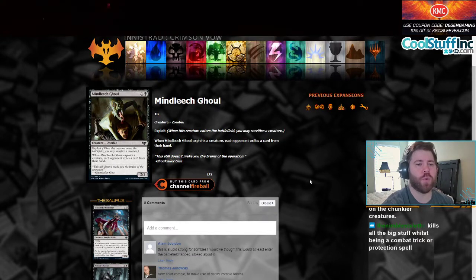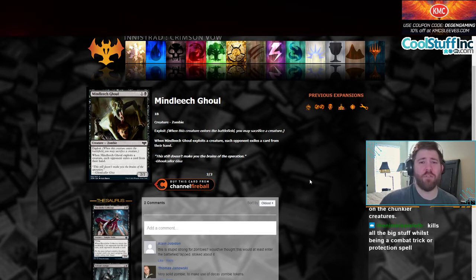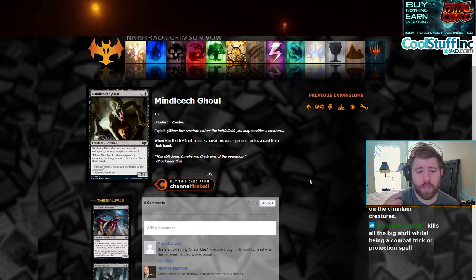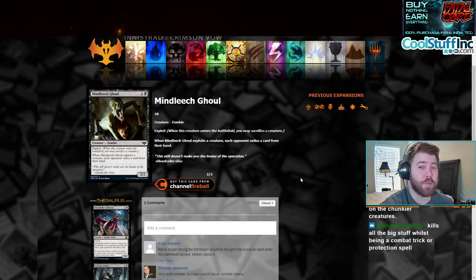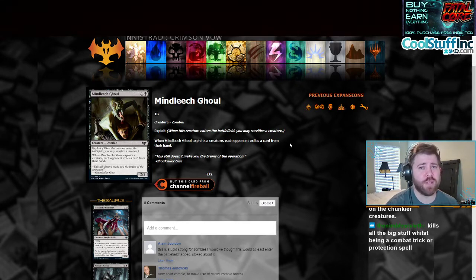Moving on to Mind Leech Ghoul. It's a one and a black 2/2 zombie. It has exploit, so whenever this creature enters the battlefield, you may sacrifice a creature. When Mind Leech Ghoul exploits a creature, each opponent exiles a card from their hand. This kind of reminds me of Yorok Spend Lurker from about a year ago in Standard — a double black 1/1 that does the same thing except it doesn't exploit. So maybe you can get use out of your Decayed Zombies by casting Mind Leech Ghoul and exiling a card from their hand. This is a 2/2 for two zombie, which is important because you don't really have to exploit it for it to be playable. Just play this in a zombie deck on turn 2 and it's a 2/2 for 2.